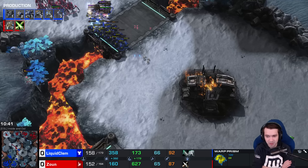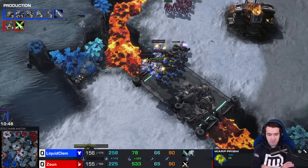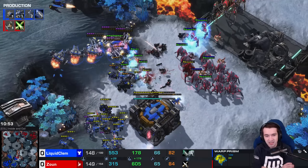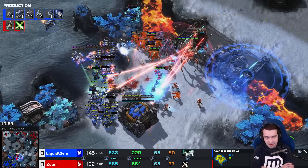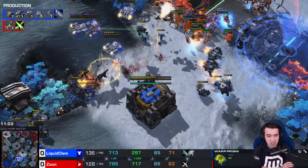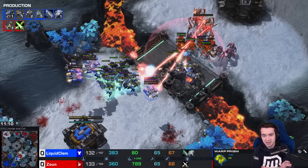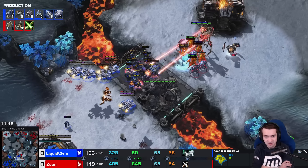Boosting the Medivacs out of danger as well, Blink Stalkers on the chase. Shaping up to be quite a dramatic game, but still one that could end almost instantaneously if one player makes a big mistake. Anti-armor missile — Ghosts have hit the field. EMPs could get involved. Interference Matrix down to one Colossus, the other one under fire. Disruptor shot finds a few units, but the Disruptor is caught in front. Concussive Shells knock it down. Vikings finish off one out of two Colossi.